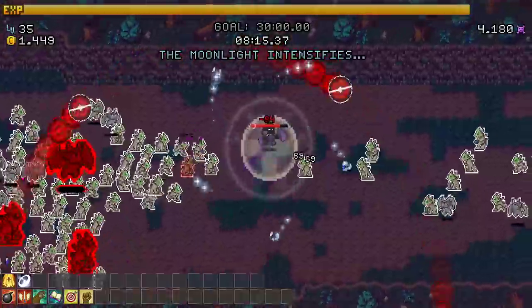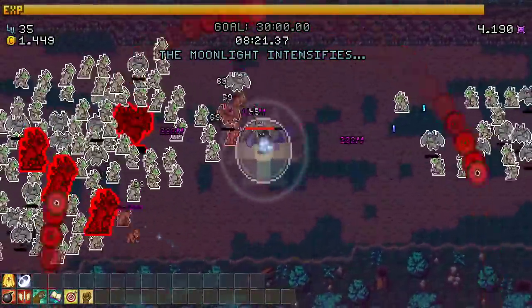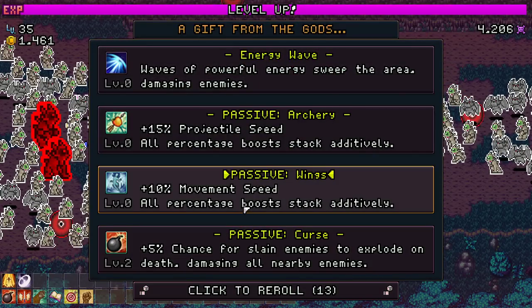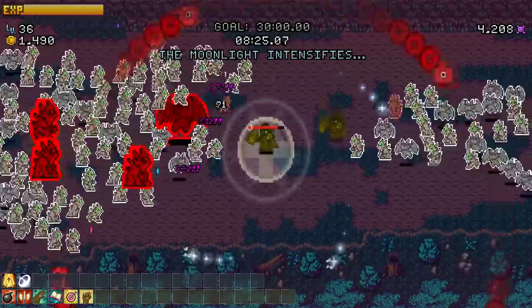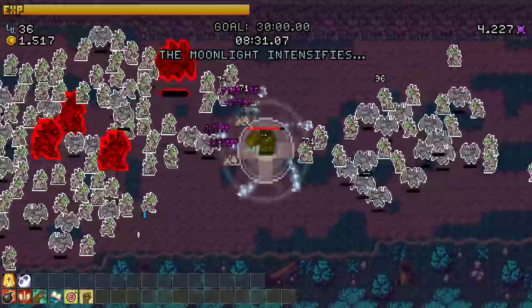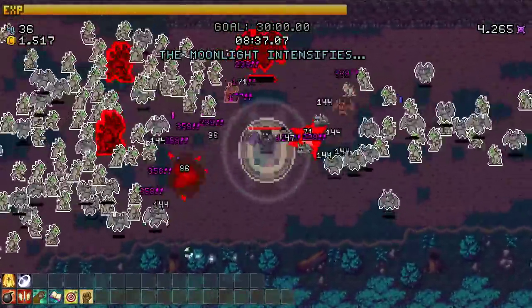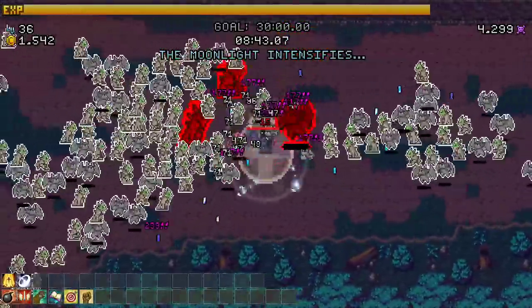Our damage has fallen off - I think I didn't get enough colorless glyph, not critting enough. Curse is tempting. More crit chance - I just need to be critting constantly, need more damage in general. Upgrade the glyph, upgrade its size would be good, or attack frequency - maxing it out would be good. We're definitely falling off here unfortunately.